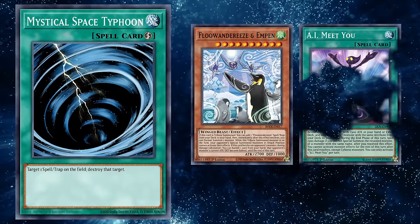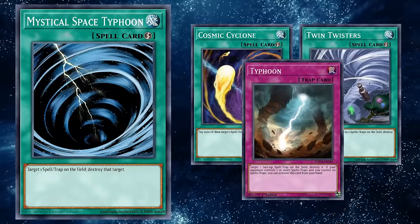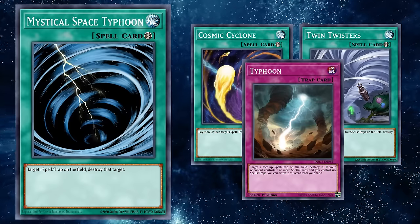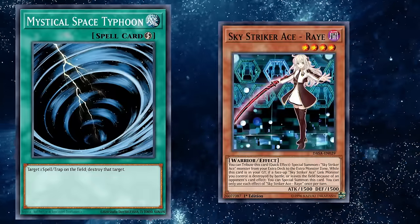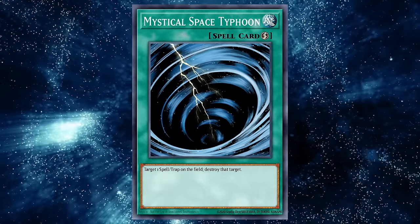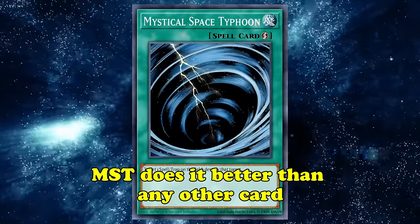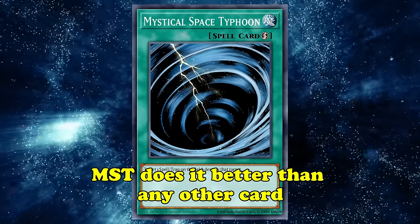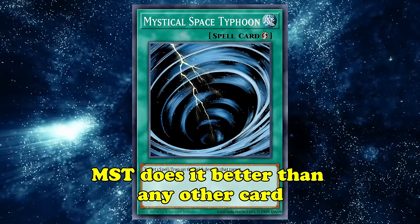It's seen play in all sorts of decks during all sorts of formats, almost impervious to time. But as new options emerged, MST's time in the sun slowly faded away, taken over by cards with more specific ways to engage in back row. Still, the card finds itself coming back from time to time, and was even a standard in many Sky Striker deck lists as an easy trade for card advantage that got you a spell in the graveyard for your Striker effects. Even though times have kind of passed by this old classic, it's still important to remember that Mystical Space Typhoon does what it does better than any other card. Through decades of power creep, there is no single card that is just MST but better.